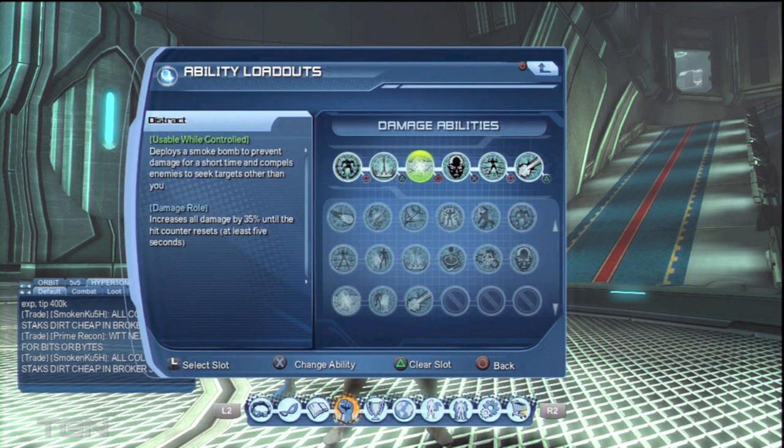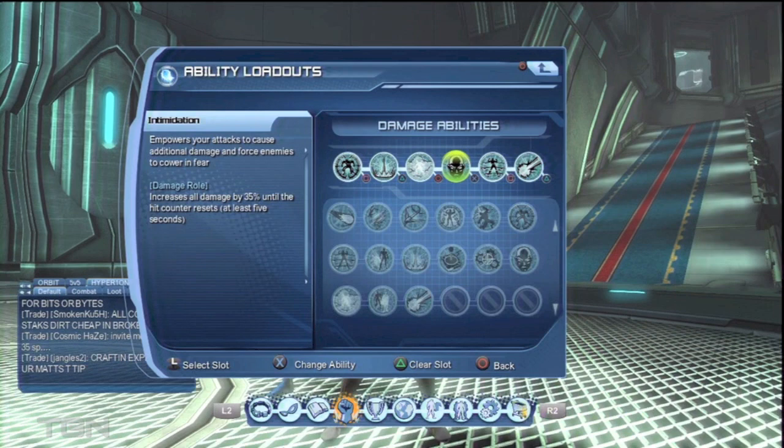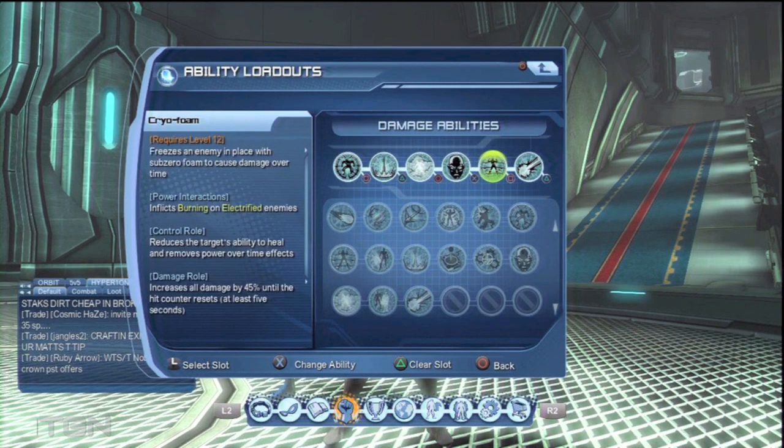Then I'm using Distract — usable while controlled, kind of like a mini shield, an awesome power to clip with. Intimidation is another good power to clip with. When you pop it, it kind of seems like nothing's happening but actually when you attack them an additional might tick will come on top, which I'll show you in a minute.